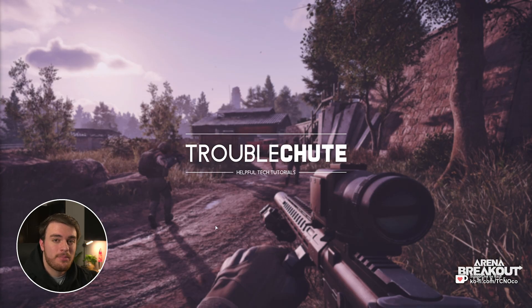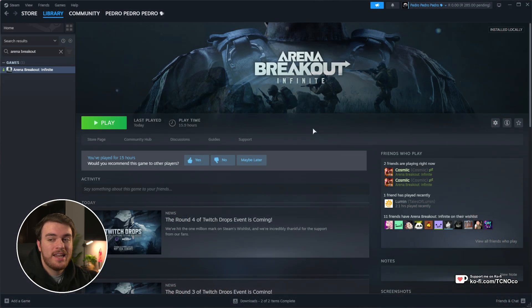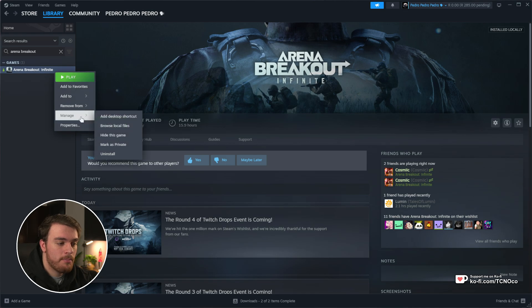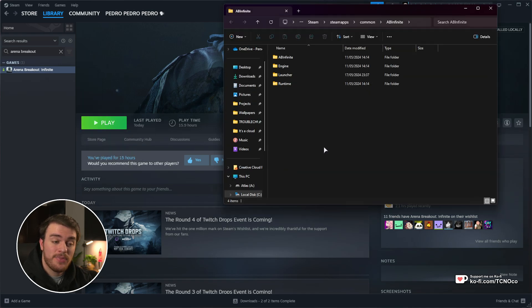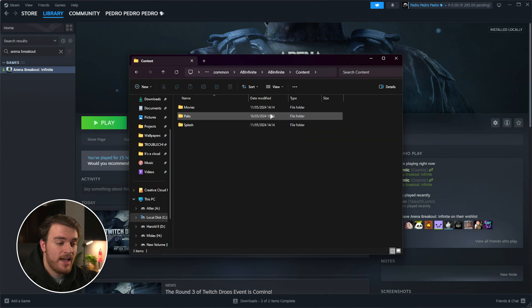In order to skip the intro for Arena Breakout Infinite, you'll need to navigate to where the game is installed. Locate it in Steam, right-click, choose Manage, and then Browse Local Files. Then, inside of here, we'll head into AB Infinite, followed by Content and Movies.